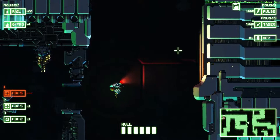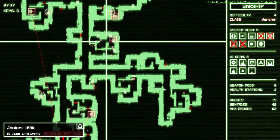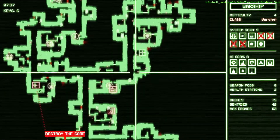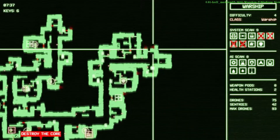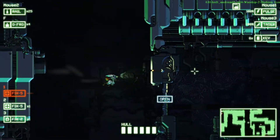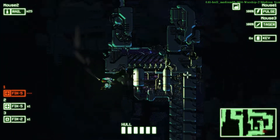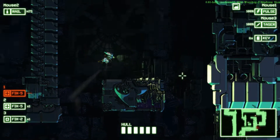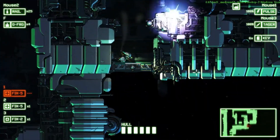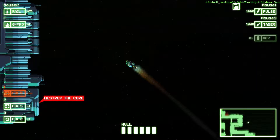Oh I see — does this charge up and then when I release it, it fires? I see how it works. How clever! So if we're going to go for this next, we should probably enter the Hulk through here, potentially picking up a few of these keys so we have a large quantity for future Hulks, and then we can go pick up the shield. Hopefully it's a good shield — just a normal shield would be nice. That'd make life so much easier and make me so much more happy.